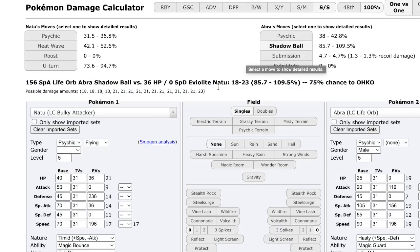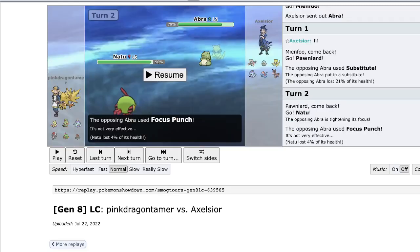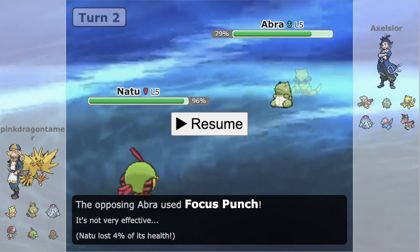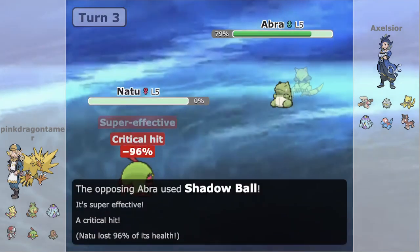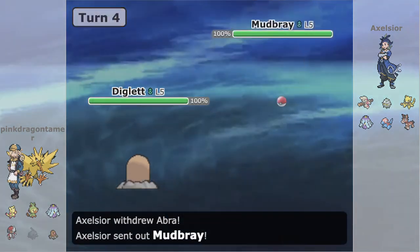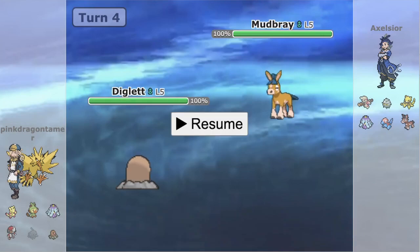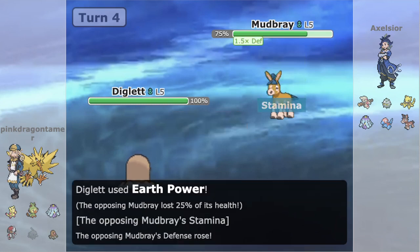If we get KO'd we know the rolls and can have a much better idea of game plan from there. Unfortunately the opponent is going to crit — and that is going to be pretty tough. We're forced to go into Diglett. The opponent is going to switch out, so now we know they're not Life Orb. We know that crit mattered. That puts us really, really far behind — the Abra gets off scot-free, we lose our Natu for pretty much nothing, and we're just in a tough spot overall.